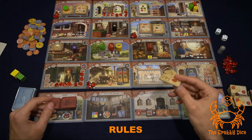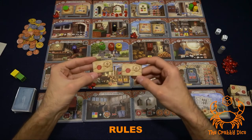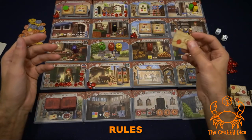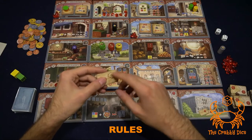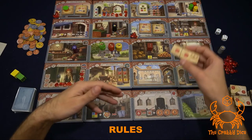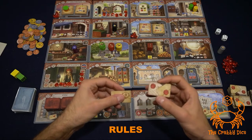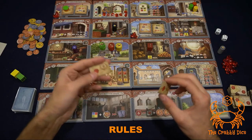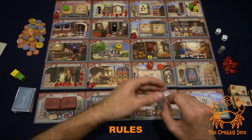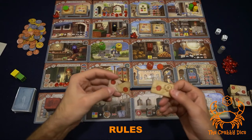The letter mechanism works like this: whenever you get letters, they appear in front of you in your tableau area, face up, displaying a number in the top right — these numbers correspond to locations on the game board. If your companion, family member, or merchant walks through or lands on the tile matching that number, you get to flip the letter over. By default it's one seal, but by delivering the letter it becomes two seals.